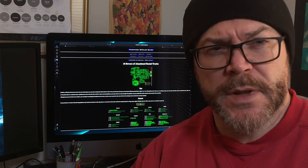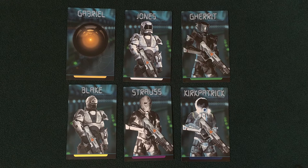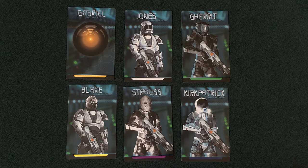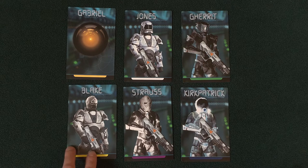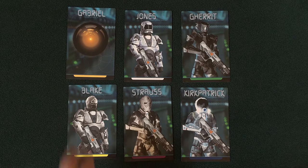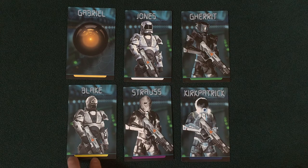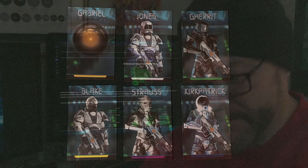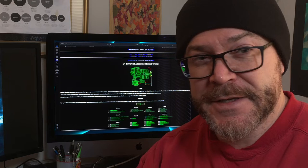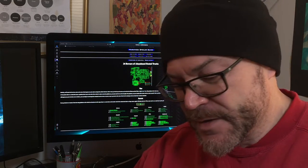We're going to talk about the characters that you will play in 'Somewhere in the Heavens They Are Waiting.' During setup, each player chooses one of the following player cards: Gabriel the Griffin's artificial intelligence, Jones the intelligence officer, Garrett the ballistics officer, Blake the engineering officer, Strauss the science officer, or Kirkpatrick the navigation officer. Those of you familiar with the video game Marathon will definitely notice those names — I've got Easter eggs all throughout the game so you can enjoy a little nostalgia.